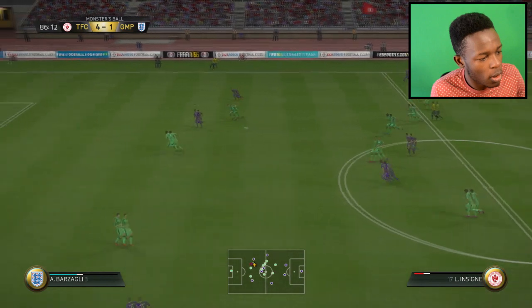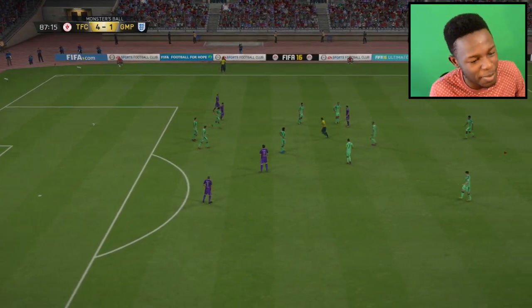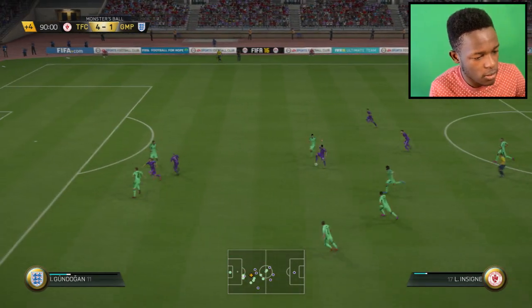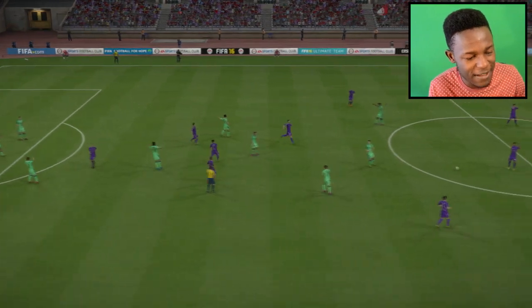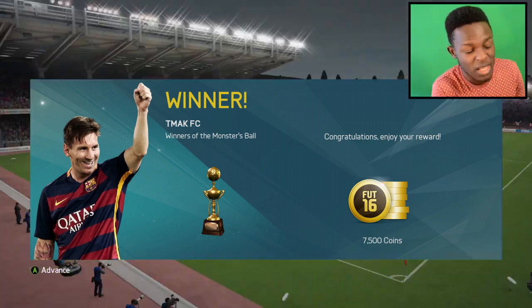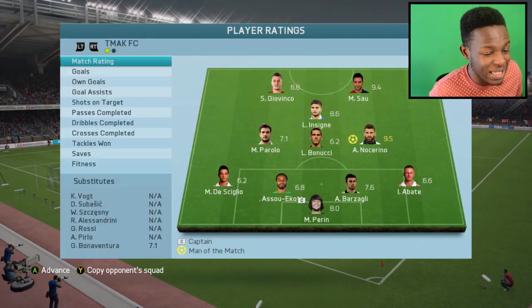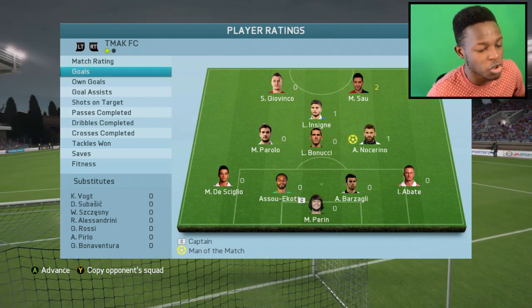There we go — Notcherino. Insigne on the ball — the referee gives a foul. That should have been a red card, I was way through and he just took me down. 10 men on each side because that tackle from him was just dirty. We're going to the end of the game — I should have finessed it. But that's the end of the game guys — we've won 4-1 with this team! I'm actually impressed with how they played. I am the winner of the Monsters World Cup — 7,500 coins in the bag. Man of the match was Notcherino with a 9.5 rating. Goals came from Sal with two, Insigne with one, and Notcherino with one as well.